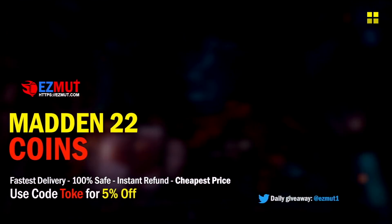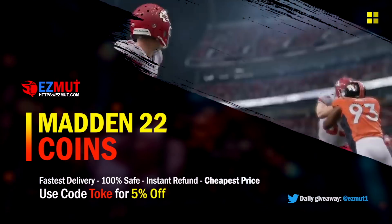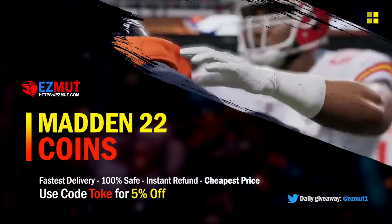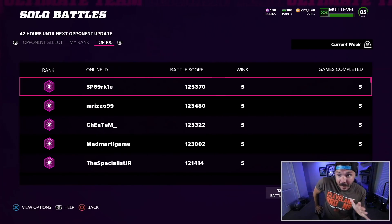If you guys are looking to get coins for the cheapest price possible, check out my new sponsor EasyMut.com. You can use promo code 'toke' for five percent off.